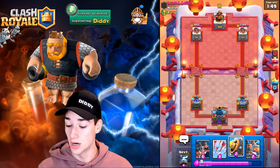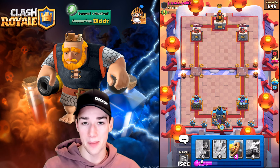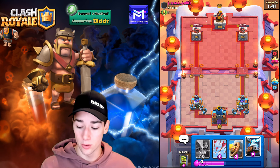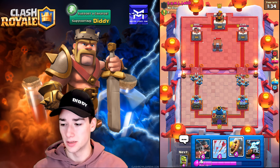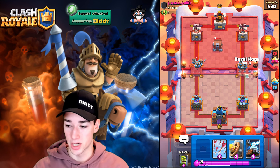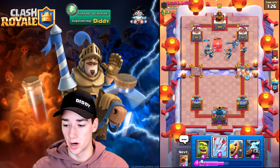So he's got Balloon Miner — very interesting. As I said, we're going to need to save our Zappies for the Balloon since they're an awesome answer to it. No matter what he goes with, we need to play smart. He plays the Goblin Cage — let's see what we've got. I'm wondering what he has for splash damage, because if he can't deal with our Royal Hogs that's a major problem for him.